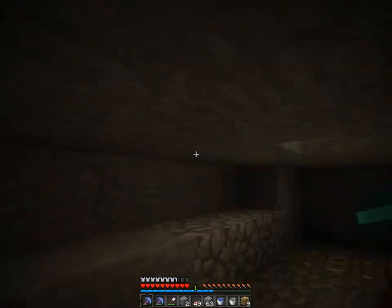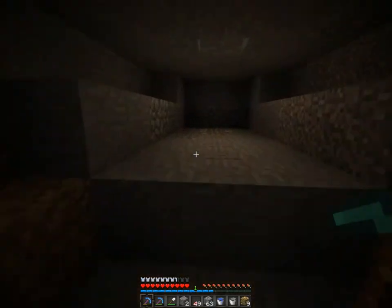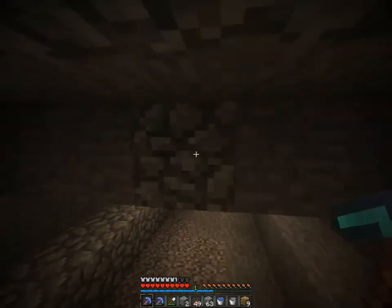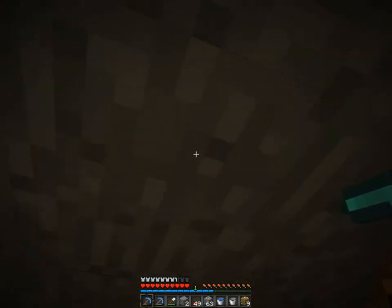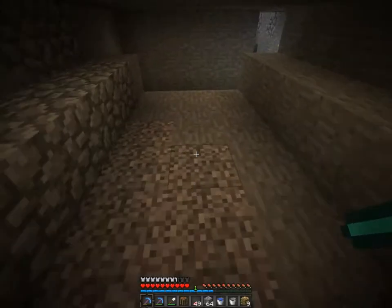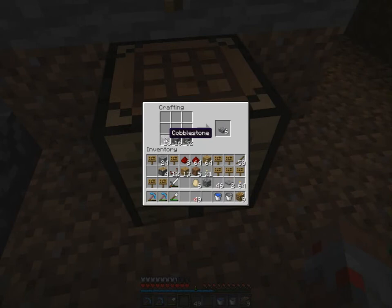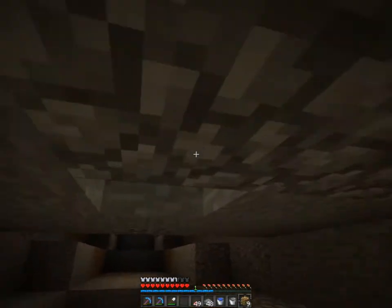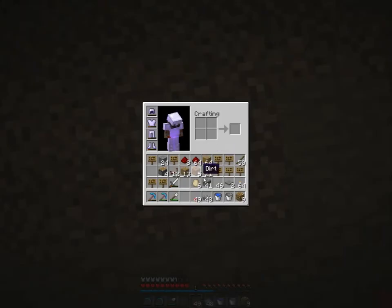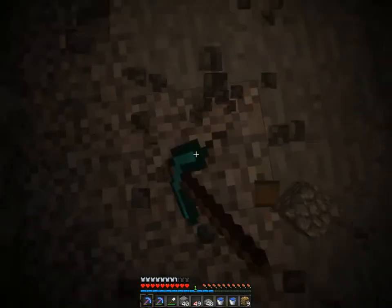I don't know if this is gonna be dark enough, but basically I put the glowstone in and it looks like it's dampening it, but I don't know. If that doesn't work, then what I will do is use upside-down half slabs. I think the half slabs might work a bit better.